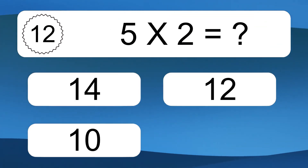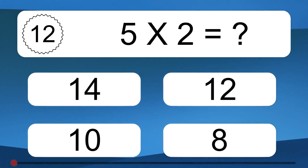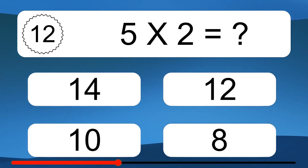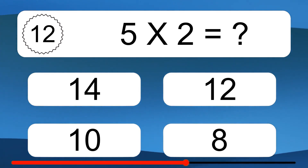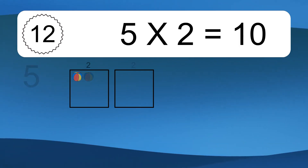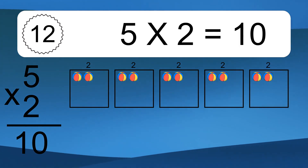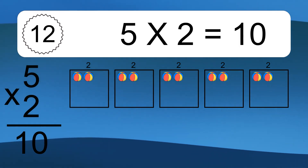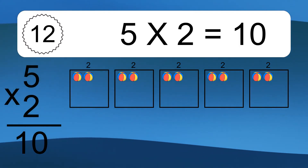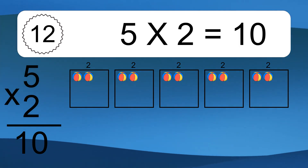5 times 2 equals what? 5 times 2 equals 10. We have 5 boxes, and each box has 2 colorful balls inside. If you count all the balls in all the boxes together, you will have 5 times 2 balls. This equals 10 balls.